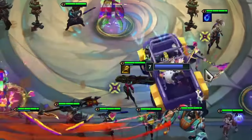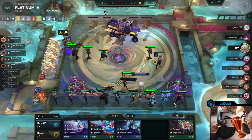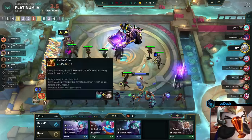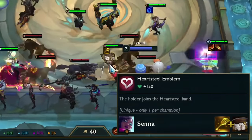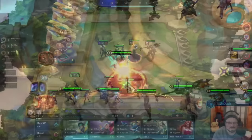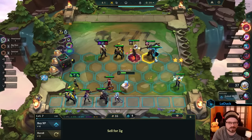If you ever manage to find a spatula, either from a PvE round or from the carousel, then you can prepare for a pivot starting with stage 4. You want to be level 7 in stage 4-1, build a hardsteel emblem, and look for any hardsteel headliner. Since you are level 7, you will usually end up with Aphelios, Yone, or Set.